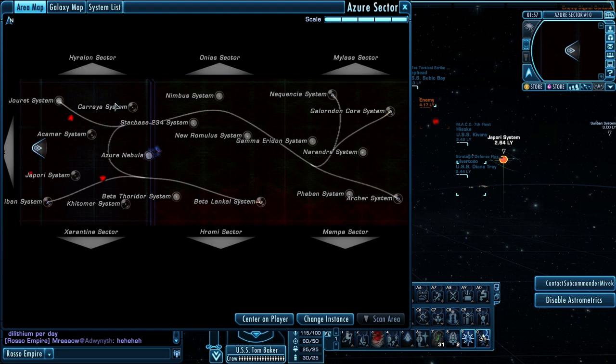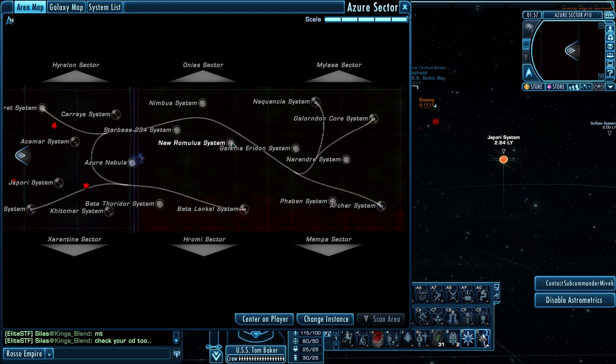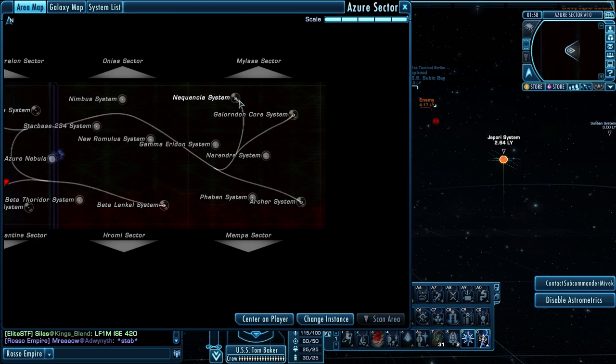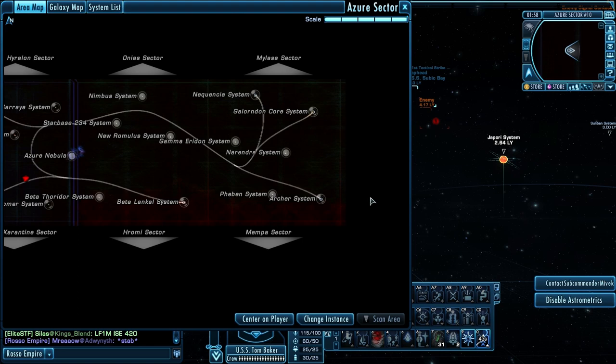In each sector you have star systems: the Jaret system, the Karaya system, the Ekomar system, the Japori system, the Sulaban system, the Kitomer system, and right on the border is the Azure Nebula. Then in the next one you have the Nimbus system, Starbase 234, New Romulus — the new social zone — Beta Thorador, and Beta Longcall. In the last area you have Negaguntia, Galondon Core, Gamma Aredin, the Narendra system, the Pheban system, and the Archer system.